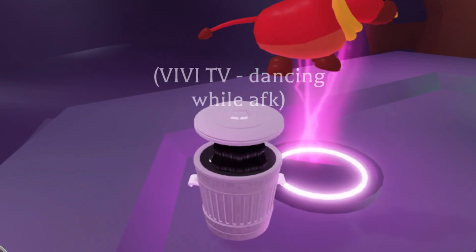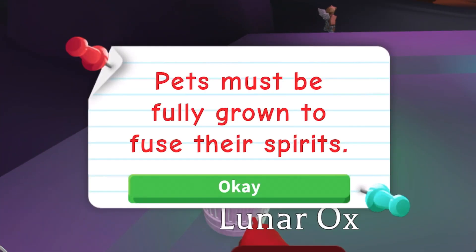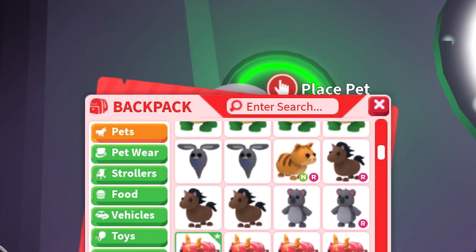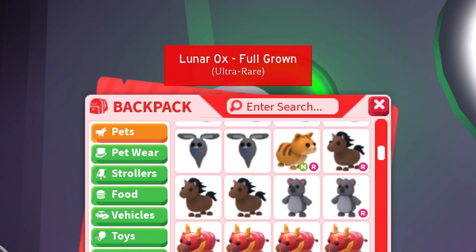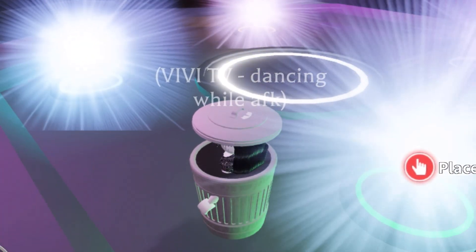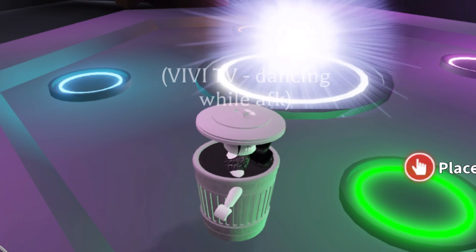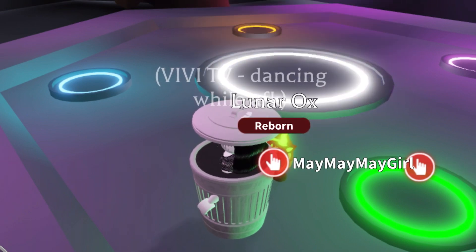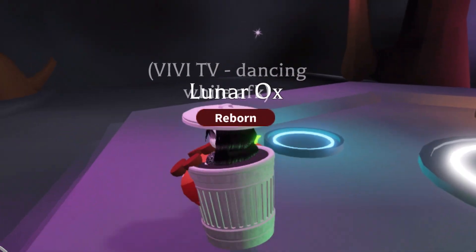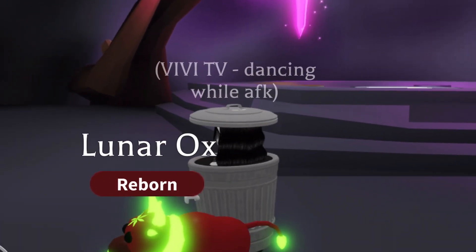We are making this neon right now — this last one! I accidentally grabbed the wrong one, clumsy me — but we're making a neon lunar ox! It's making it right now. Oh my gosh, I'm really shook — the lunar ox is green! I'm just kind of shocked right now.